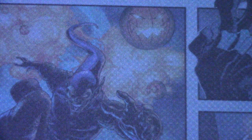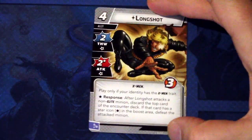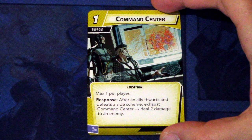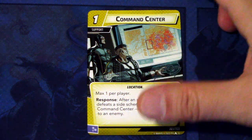Next up, we will look at the other signature cards - there are not that many. We have the second Fastball Special, which I already talked about. We have Longshot - Longshot is focused, two thwart, two attack with an asterisk. X-Men traded, three hit points. Play only if your identity has the X-Men trait. Asterisk responds: after Longshot attacks a non-elite minion, discard the top card of the encounter deck - if that card has a star icon in the boost area, defeat the attacked minion. Really a scenario-specific ally to have. Lastly, we have a new Justice card: Command Center, three copies. Command Center is a one-cost support, location, max one per player. Response: after an allied hero defeats a side scheme, exhaust Command Center and deal two damage to an enemy. Keying off of getting side schemes defeated and dealing damage.